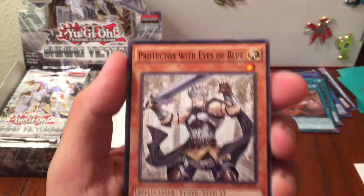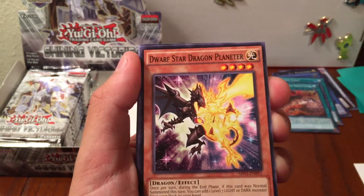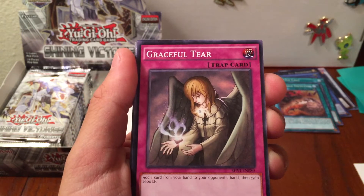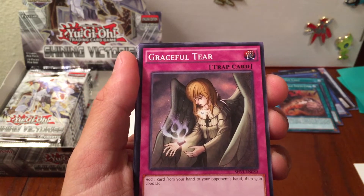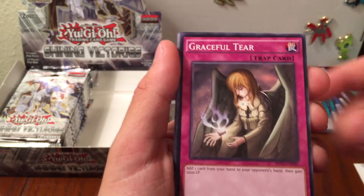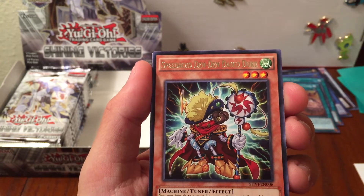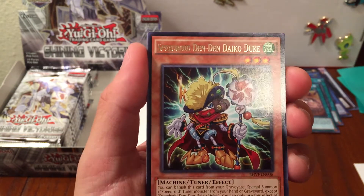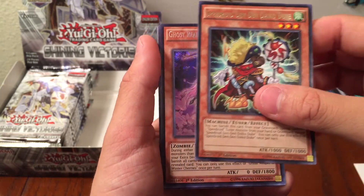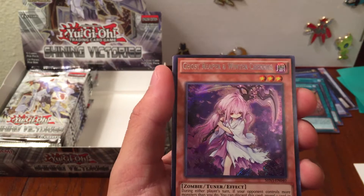Protector with Eyes of Blue, Digital Bug Core Badge, Dwarf Star Dragon Plantier, Graceful Tear - add one card from your hand to your opponent's hand, then gain 2,000 life points. Speedroid Denden, Dachio Duke I think. Speedroids look fun.